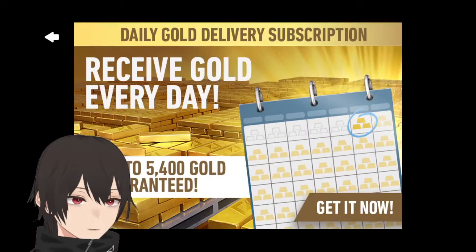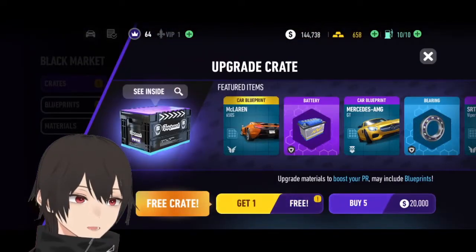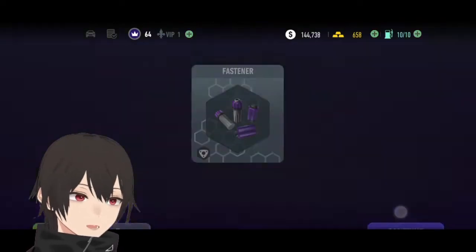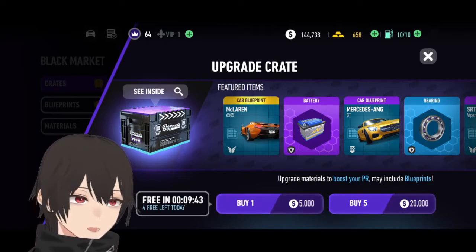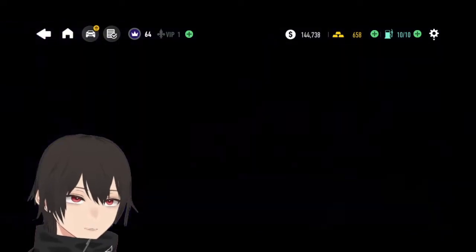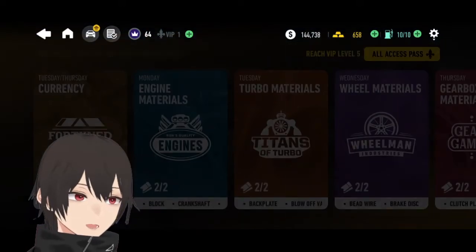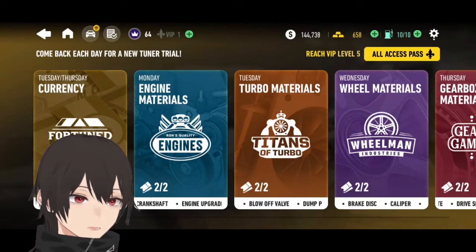Okay, so let's collect the grids first. Got some fasteners. Now let's try to get the premium plate — let's see if I can open that premium plate. Nope, I cannot open that premium plate yet. Okay, so let's go for the Tunner Trials. Wow, I got a huge pile of Tunner Trials.